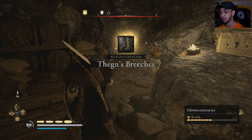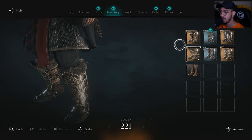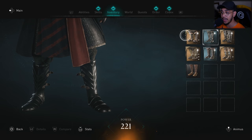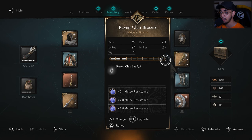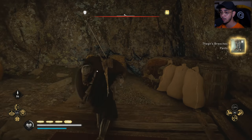Go ahead and open it, and there you're going to find the Thane's Breeches, which are basically the boots. Let me show you guys the boots in the inventory so you can take a fine look. That is the Thane's Boots that you're going to find in this location — that's number two.